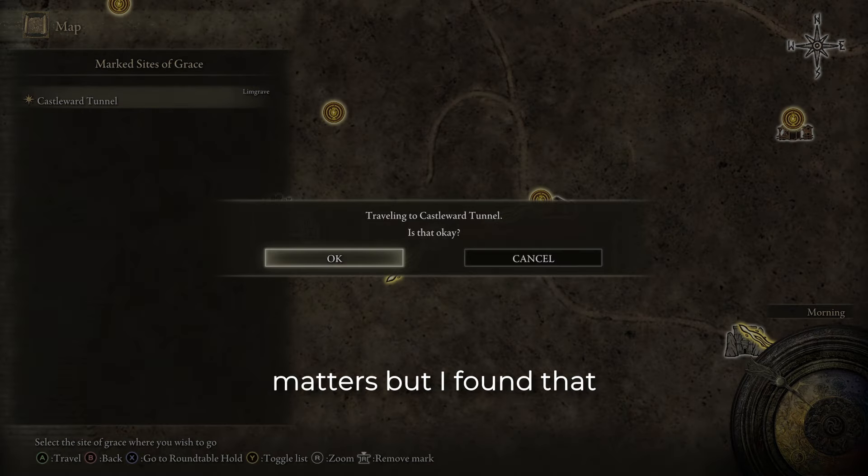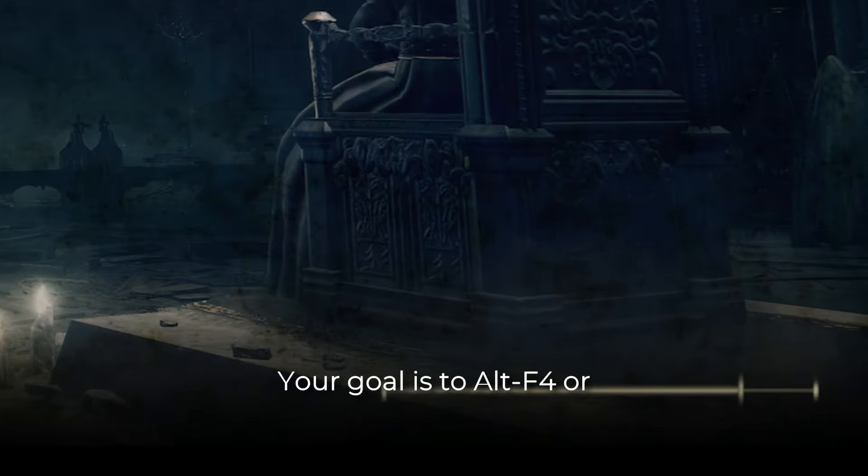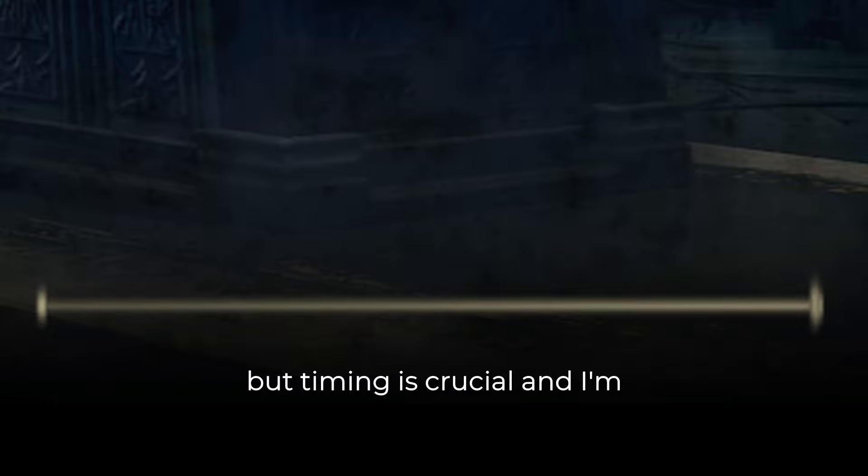I don't think it matters, but I found that Castle Ward Tunnel loaded slower for me, so it was easier to get the timing. Your goal is to alt-F4, or force close the game, when the loading bar is almost at 100%. This can be done on console, but timing is crucial, and I'm not sure how easy it is to do.